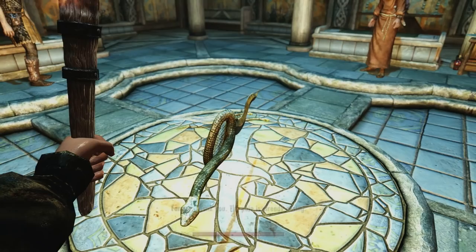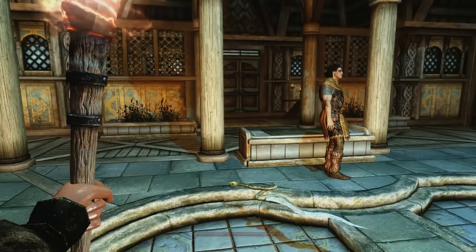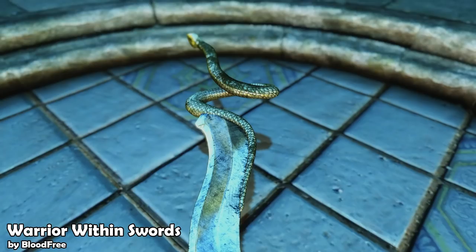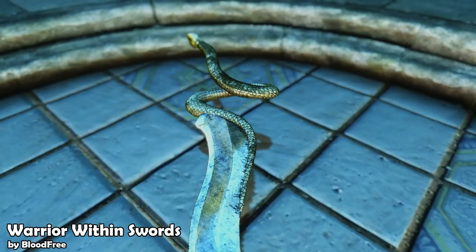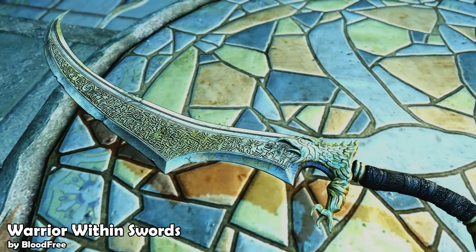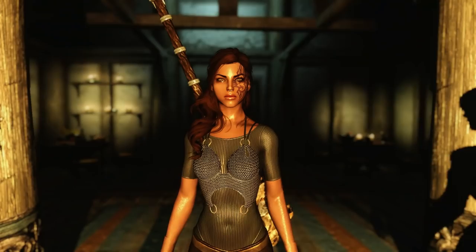Next up we have a new weapon mod — I haven't really covered a weapon mod in ages. This one is called Warrior Within Swords by Bloodfree. Looking at the name I thought it was gonna be like a sword that allows you to summon warriors to fight for you, but it actually just adds two new swords from the Prince of Persia game series. They come in both dagger, sword, and great sword form, so whatever kind of play style you prefer, you'll still be able to use these weapons. They look amazingly high resolution, and I'm sure many of you Prince of Persia fans would really appreciate this mod.